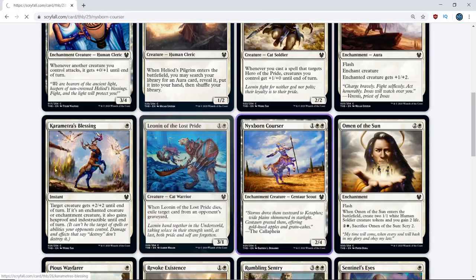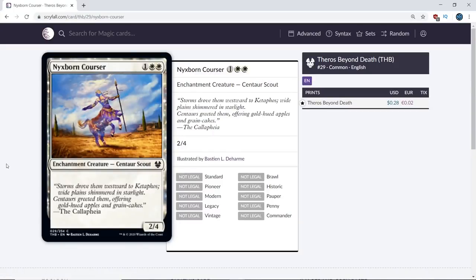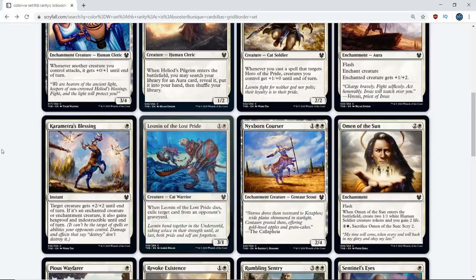Exiling the graveyard is actually somewhat relevant. Next, Nyxborn Courser. I don't think this card's great — another C-minus. The double white on turn 3 is going to be hard in decks playing 9-8 mana bases. We're going to get back to a 9-8 mana base format because we don't have Adamant in this format, so mana is going to be a little rougher. I'm going to go D+ on this card. In certain decks you'll want enchantment creatures, but generally it won't be super potent.